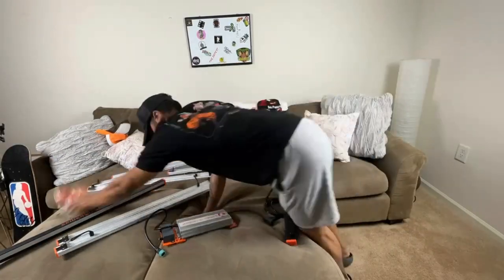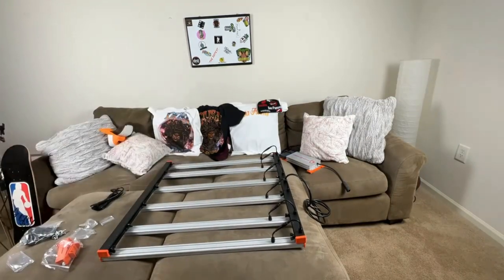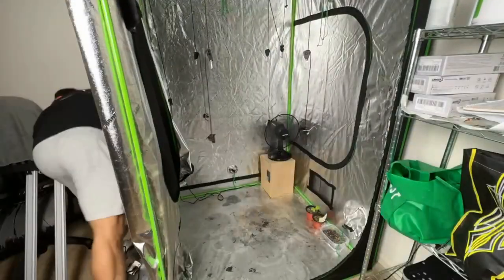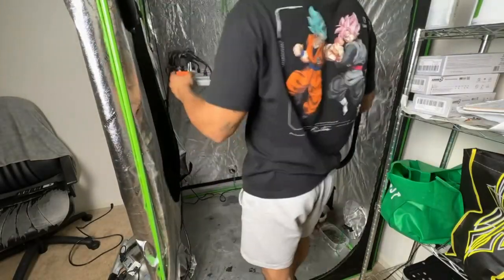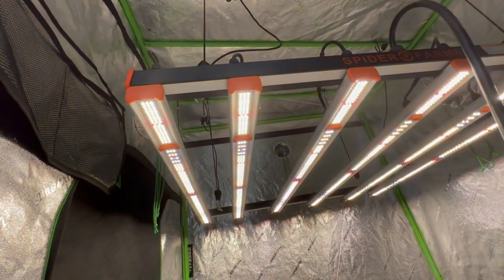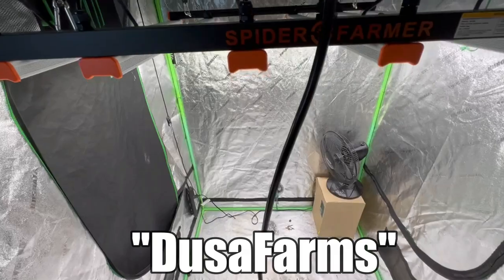This video is brought to you with the help of the channel's sponsor, Spider Farmer. I'm currently using their SE 5000 LED grow light — a 500-watt light in my 4x4 tent — which offers max light coverage throughout the entire canopy. They have a huge variety of LEDs ranging from 30 watts all the way up to 1,000 watts, so there's something for all growers. Check out the links in the description. Use code DEUSA FARMS at checkout for a discount.